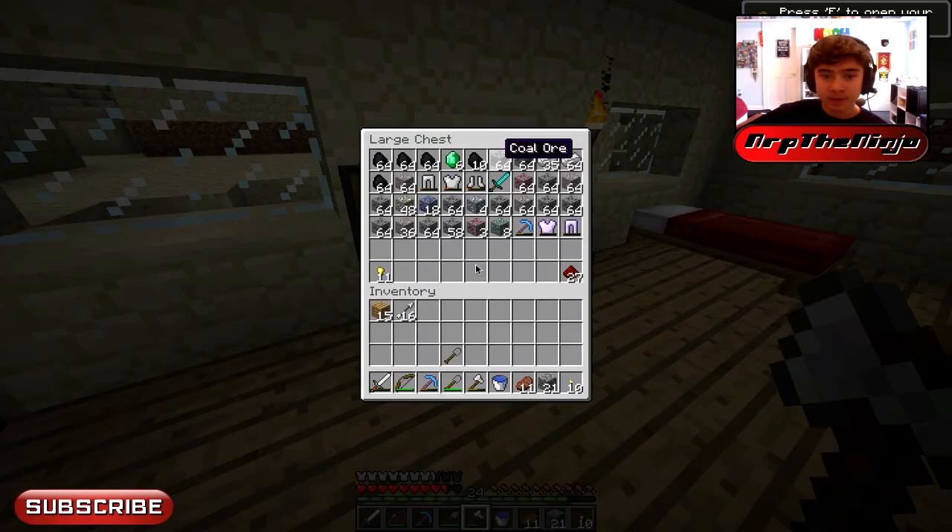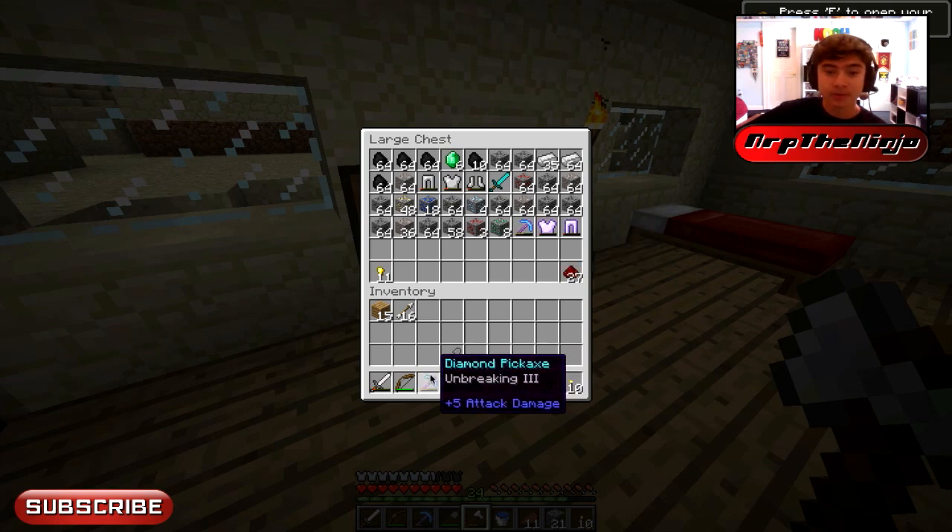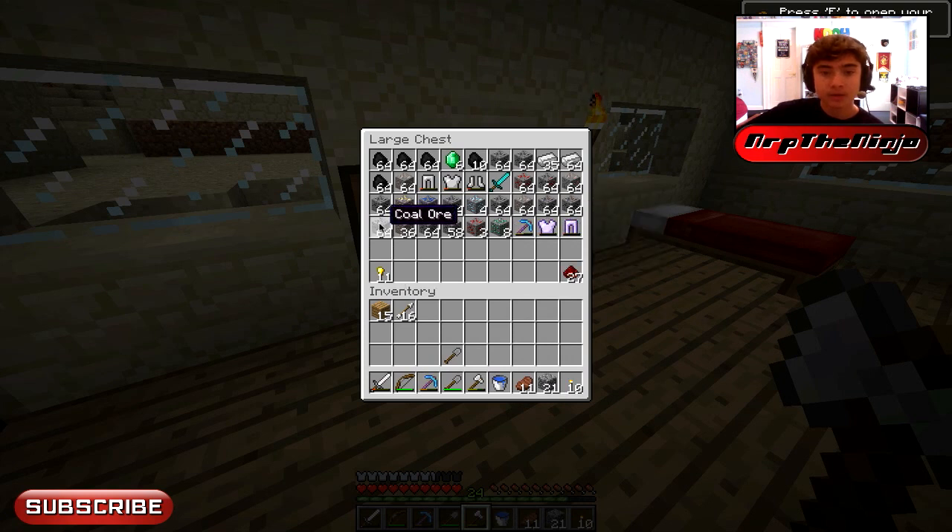I went mining with my silk touch that I got last episode or the episode before — it's already almost more than halfway down. My regular unbreaking three pickaxe is more than halfway down too. I got a ton of resources, only four diamonds though. We have 24 levels; when we get to 30 I'll enchant another pickaxe.